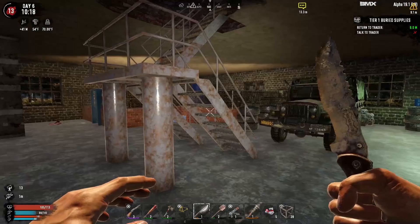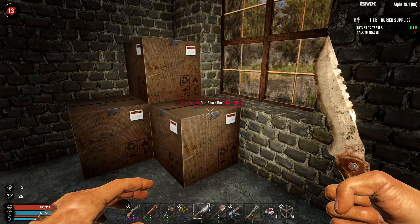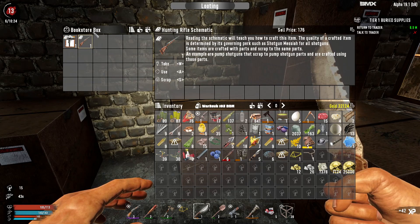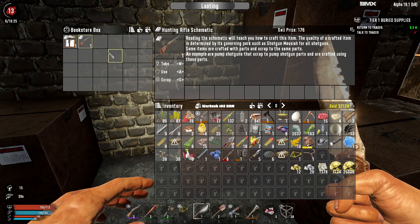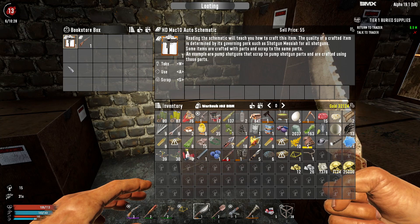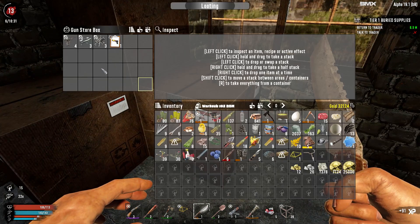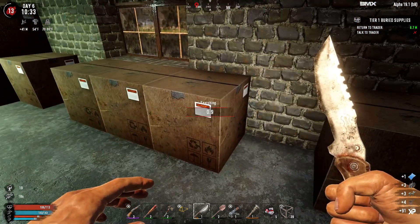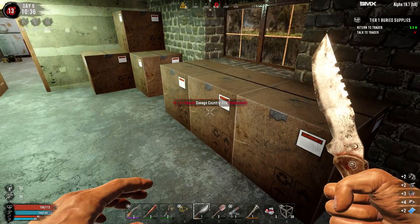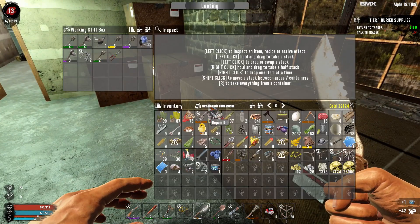Okay, we are at the trader. Before getting the quest rewards let's check the boxes. I know I'll be heavy but who cares. Bicycle parts, we could have waited a bit longer. What I want to check in the boxes is the schematics for the CNCs - we have a chance of finding the schematics we need, let's try to be lucky.